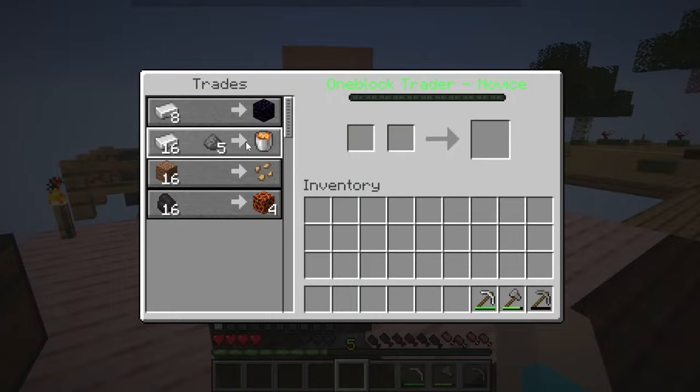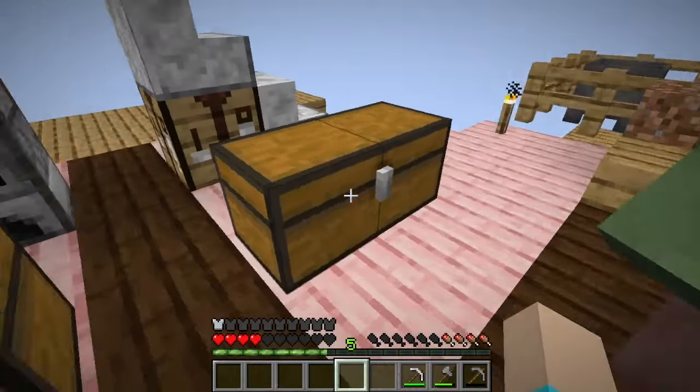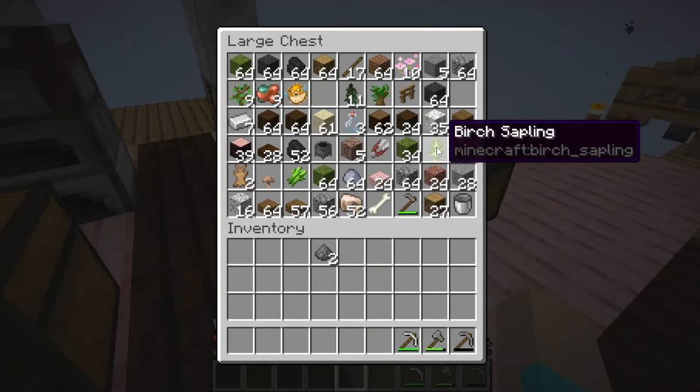What have you got for me? Oh you've got magma blocks and lava. Lava is more important - lava is the most important. We can even craft obsidian.